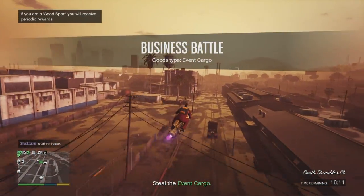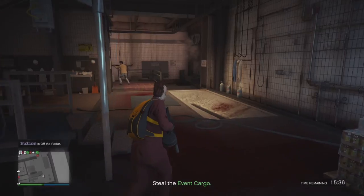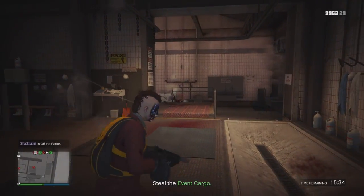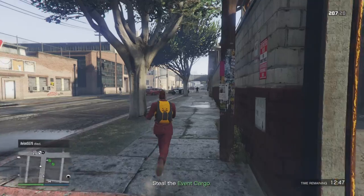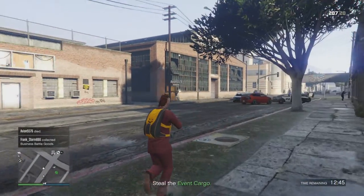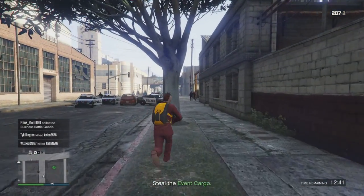The first two masks you're going to be able to get through a business battle event cargo. It has to say 'event cargo' — that's how you know it'll be one of the masks. With these business battles, they're set up where you're going to be fighting against NPCs and other players in the lobby as well.